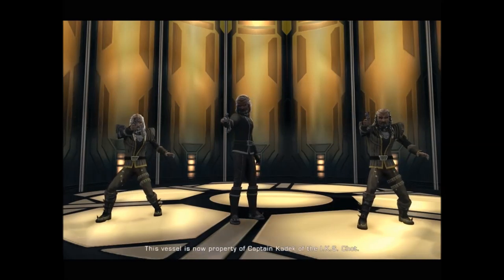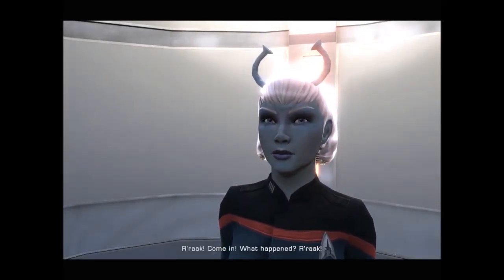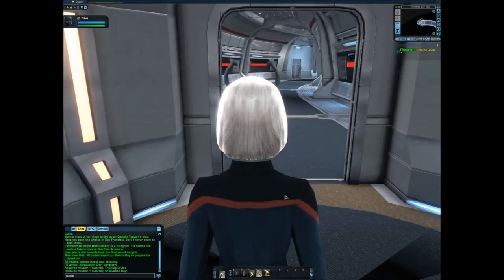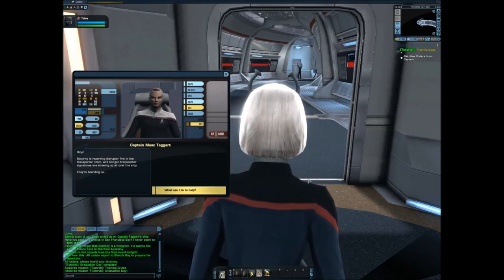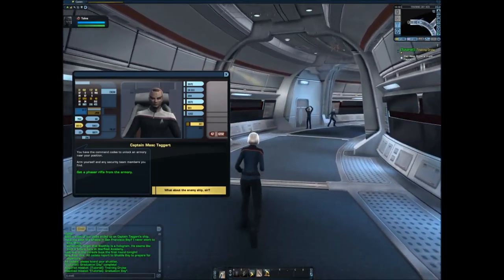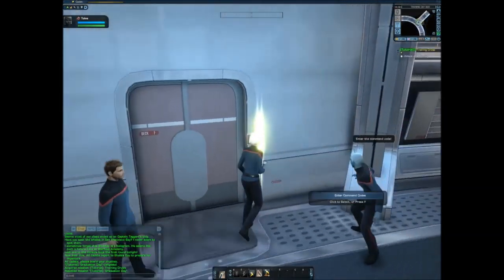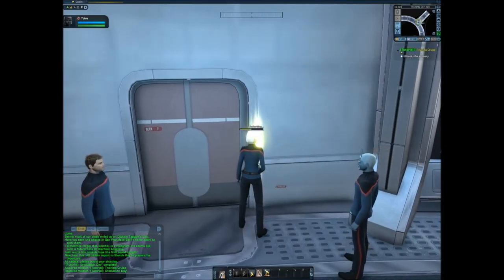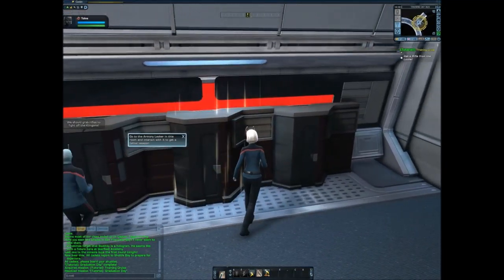'This vessel is now property of Captain — of the IKS!' It was a trap! 'Security is reporting disruptor fire in the transporter room and Klingon transporter signatures are showing up all over the ship — they're boarding us! You have the command codes to unlock an armory near your position. Arm yourself and any security we still have — get those Klingons off my ship!' Go to the armory lockers in this room and interact with them to get better weapons.